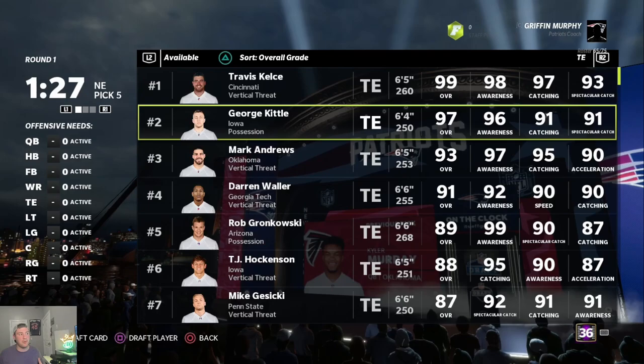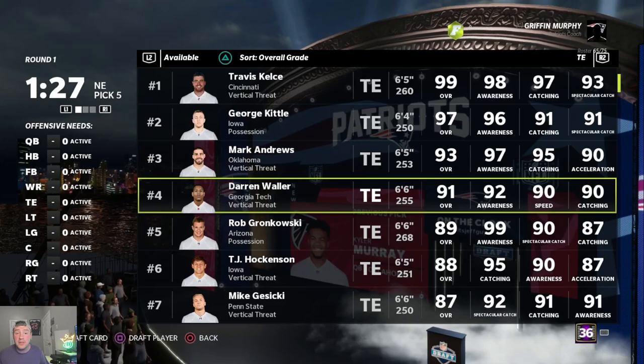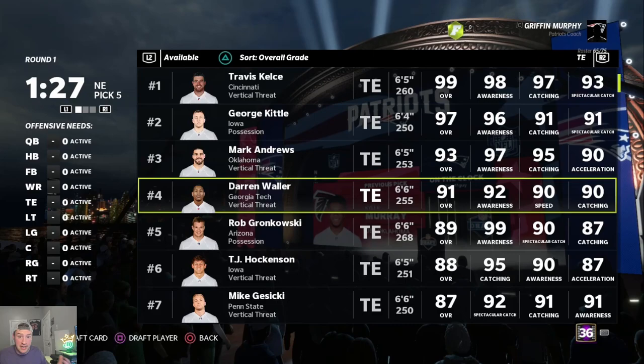For example, I love Darren Waller in Madden — 90 speed, superstar X-Factor development. I would take him in the second or third round to start a run on tight ends, knowing I have one of the best if not the best tight end in the game. Then I can wait on my receivers because I know other people are going to see the tight ends slipping and go grab one, leaving better receivers on the board for me.